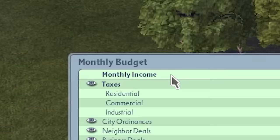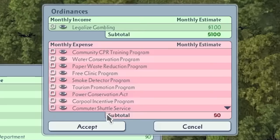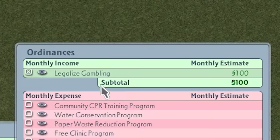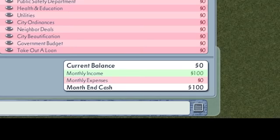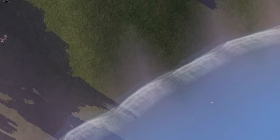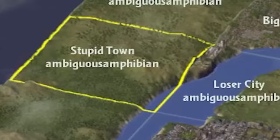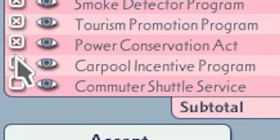That leaves us with business deals, which we'll get to in a second. But really, the one I want to focus in on is city ordinances, where our strategy of minting money out of thin air really begins. Ordinances are city-wide policies which create either monthly income or expenses — policies like a smoke detector program to help prevent disastrous fires in our city. Now, the simplest solution to this challenge would be to just legalize gambling. For some reason, you can make $100 a month extra by just ticking this box in the settings. A forest and a river where gambling is legal — highly profitable. But I think that would be a stupid way to start, so instead we're going even deeper into the red.